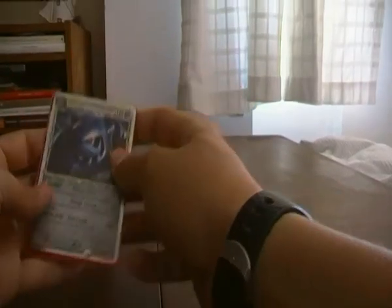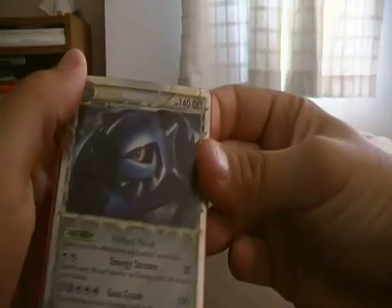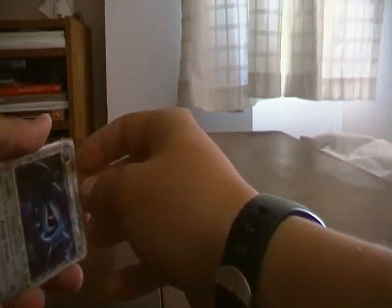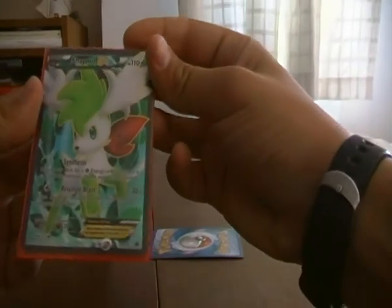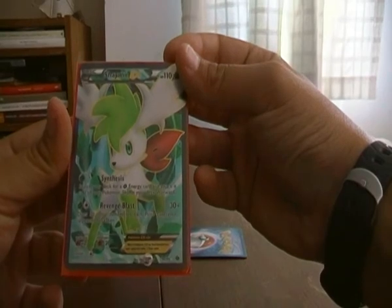So let's see the first card we traded for — it's this Tilix. It's beaten up in there as you can see. And the second card — let me just take off this one — it's a Shaymin EX full art. Amazing, isn't it?